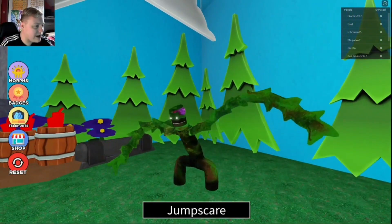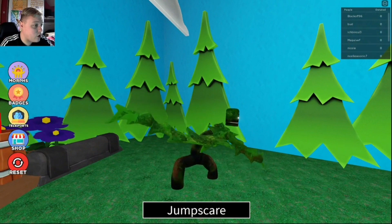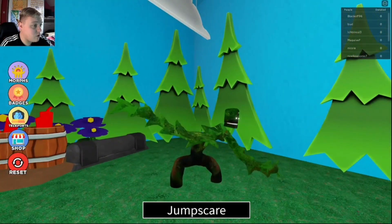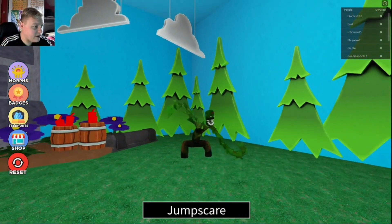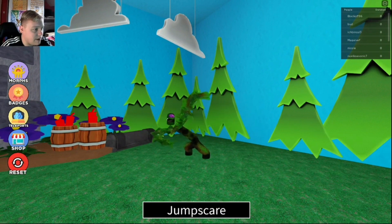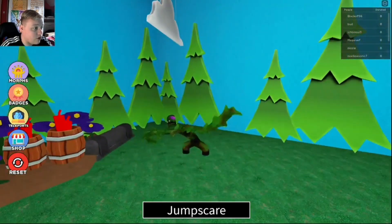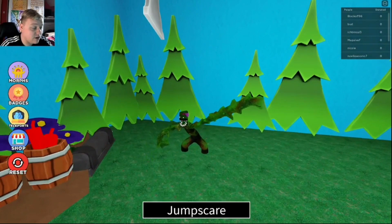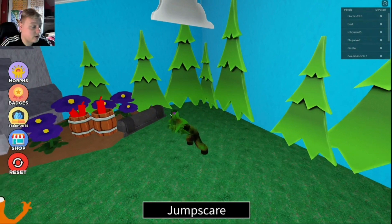Oh my god, look at Green! Look at the way his arms have pointed thorns, and his brains are out — what! I'm quite shocked about this because I thought there weren't going to be any nightmare versions of Rainbow Friends. Then I came into the game and they were just there, like — what!